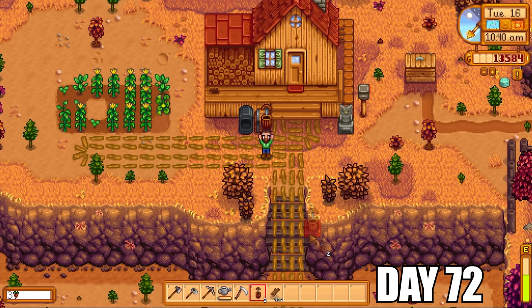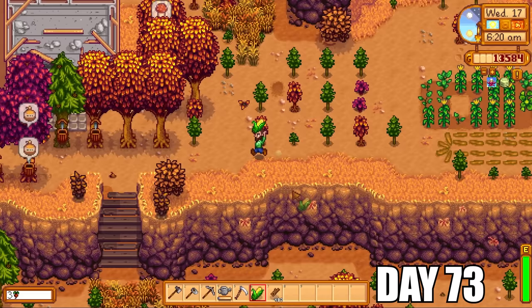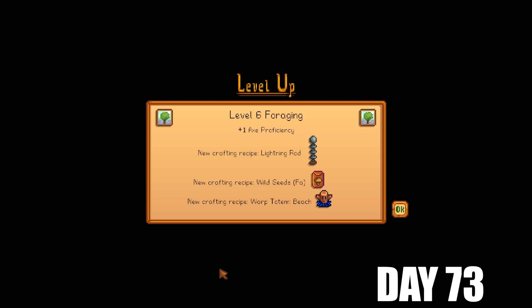Two rare events have happened to us in this video: the first was lightning striking one of our trees, and the second was one of our trees turning into a mushroom tree. The more trees you have in fall, the higher the chance one of them turns into a mushroom tree. You should try to get as many mushroom trees as possible because they can give you purple and red mushrooms if you attach a tapper — purple mushrooms are extremely rare but can happen. Purple mushrooms sell for lots of money and can give you lots of health and energy. If you're not lucky enough to get them in fall, you can go to Qi's Secret Walnut Room on Ginger Island and buy mushroom seeds there.